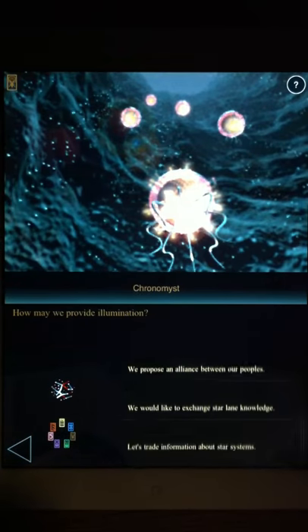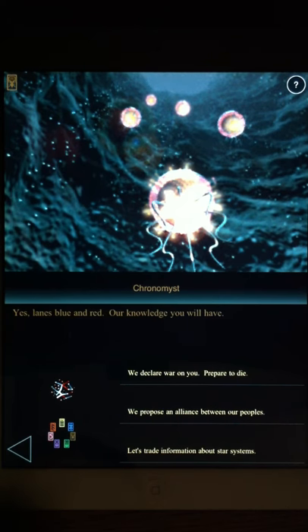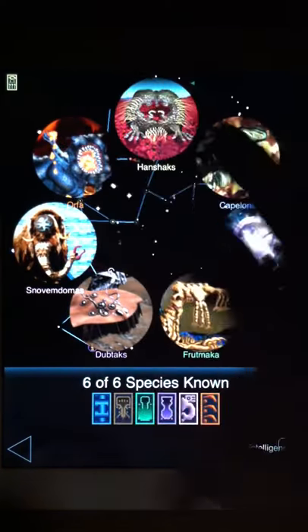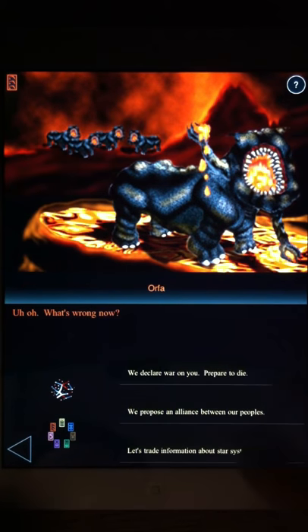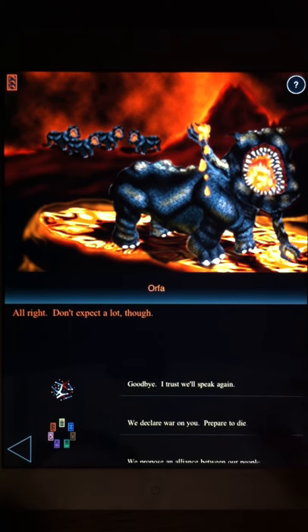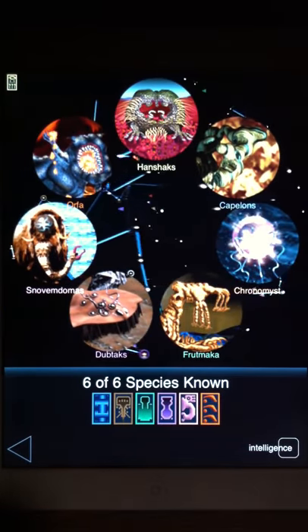We'll talk to the Chronomist and see if they want to exchange Star Lane knowledge. They say yes — lanes blue and red are knowledge we will have. We try to propose an alliance, but they won't do it yet, so we say goodbye. We ask the Orpho to trade info — they're always very morose, but they traded with us. We propose an alliance, but they say not now, so goodbye. They're not really ready yet.